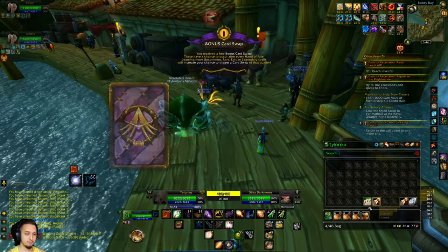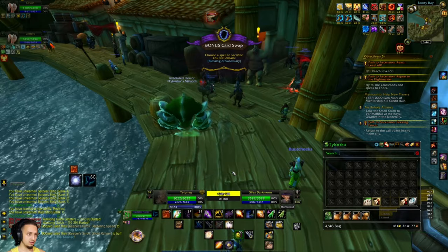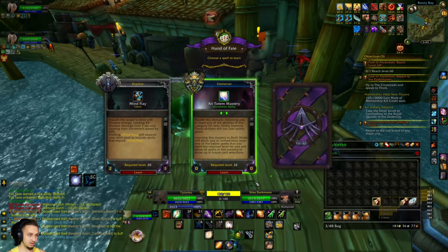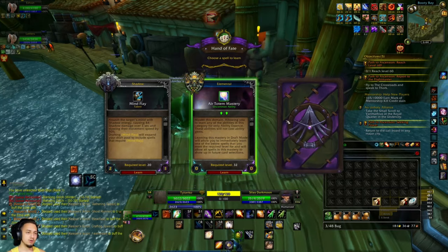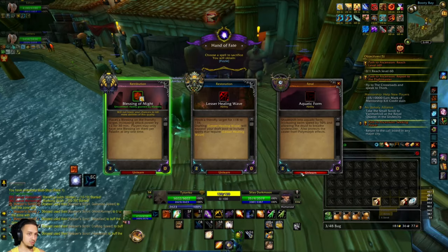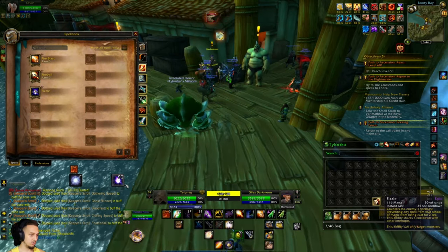Last one: Bonus card, Blessing of Sanctuary, Strength and Stamina enchant - learning that. Not doing Blessing of Might. Last Hand of Fate - keep getting Mind Flay, don't want that. Air Totem - that's neat. Fizzle - we'll take that. Getting rid of some of the weaker abilities. Got a couple decent ones overall, nothing too amazing though.